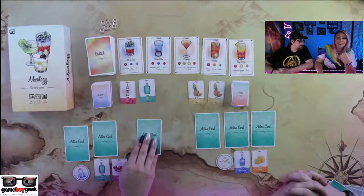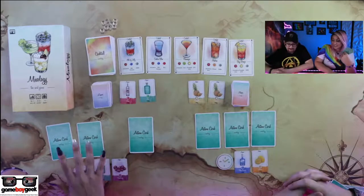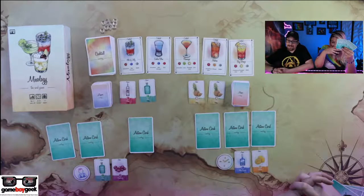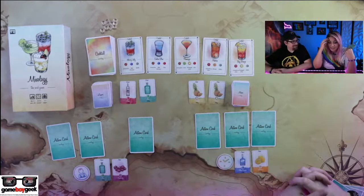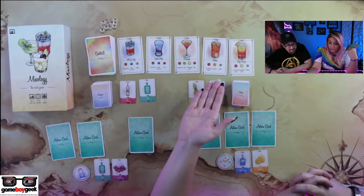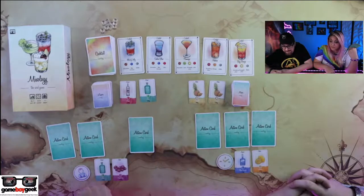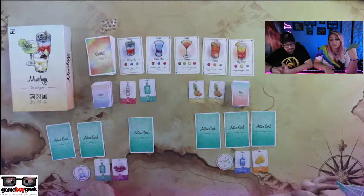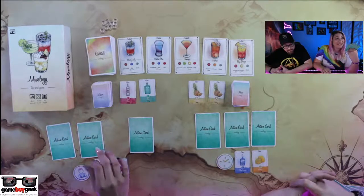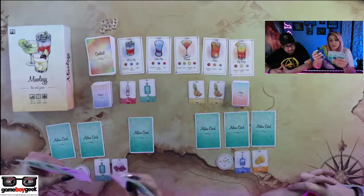Can I make any drinks already? I don't think I can, because all of these up here don't even have any gin in them. We've got a Cubby Blue, a Flamingo, a Madras, a Bay Breeze, and a Fourth of July. I'm going to learn a lot about different drinks in this game. So instead of doing that, I will do this.